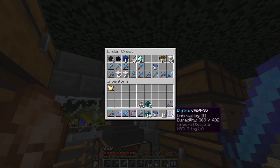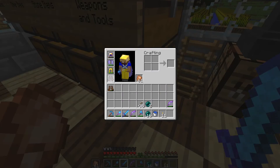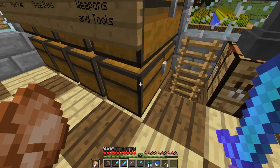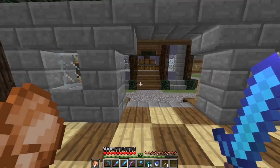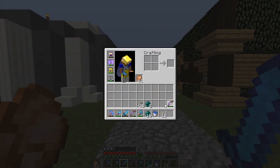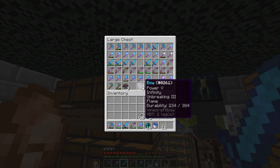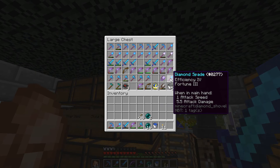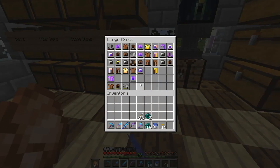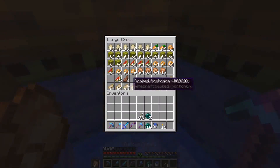We're going to take our Punch 2 bow, we're going to take our Unbreaking 3 elytra, and we're going to head to find an ocean monument - that's the proper name of it. Now, I've not found one in my world. When I generated this world, I made sure that there was no oceans within like a thousand, two thousand blocks of 0-0, just to give me scope to build in, although now I kind of regret it, because it means I need to go miles away to get to an ocean. But we're going to give it a go anyway - we're going to attempt to use the elytra and the Punch 2 bow to get us there.